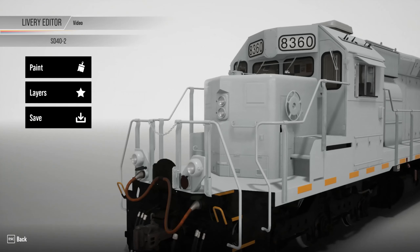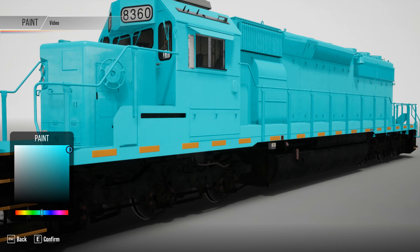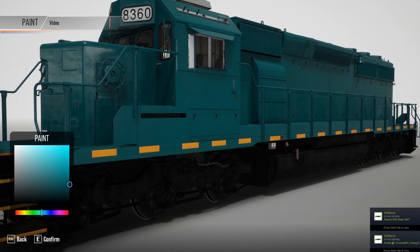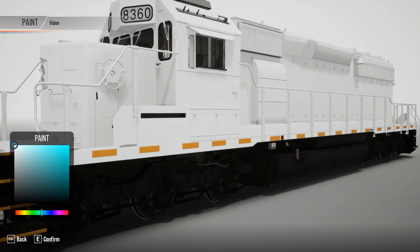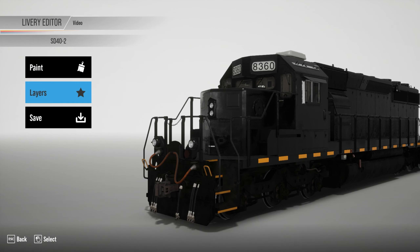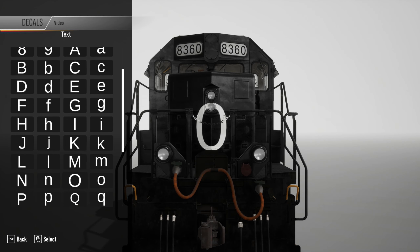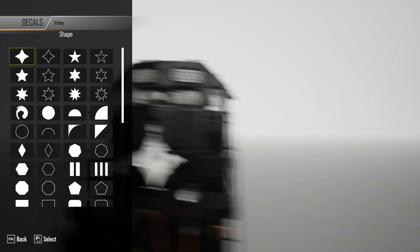Kind of cool — it resembles a CSX one. We'll do something simple: add the paint. Whoa, that is bright turquoise — like teal turquoise right there. We've got all black — we could do a Norfolk Southern type deal. I kind of want to make a leasing locomotive, so let's just do all black for right now and confirm that. Then we have layers — we can add new layers, text, signs, and shapes. Let's add some shapes.